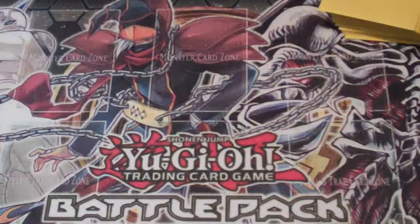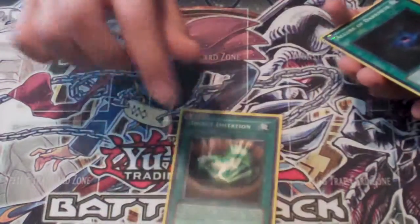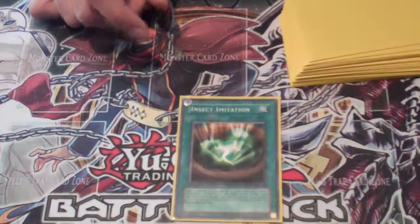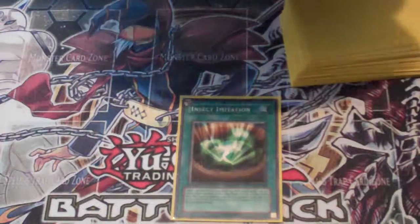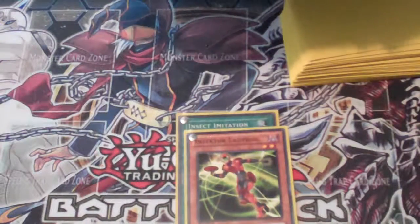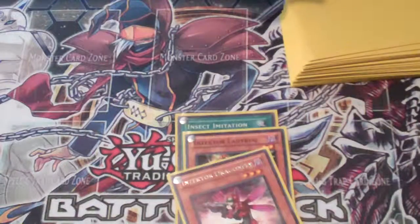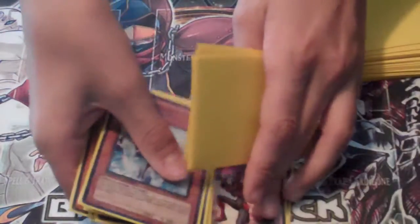That's it for the monster count — around twenty to twenty-two monsters. Then we're playing one Insect Imitation. Basically what you do: you summon a monster, then Insect Imitation it — tribute it — and Special Summon one Insect-type monster from your deck that's one level higher. Summon Dragonfly, then make a play. Thumbs up for interesting card choices.